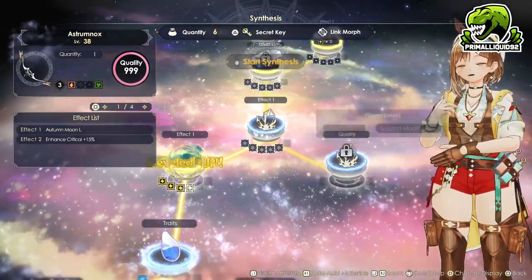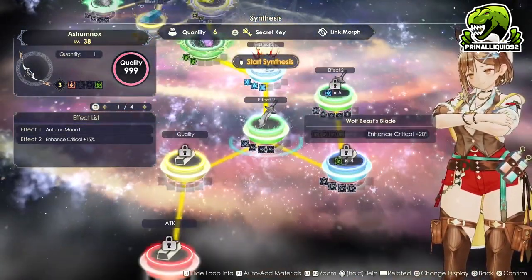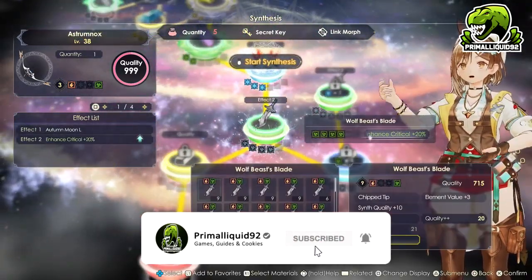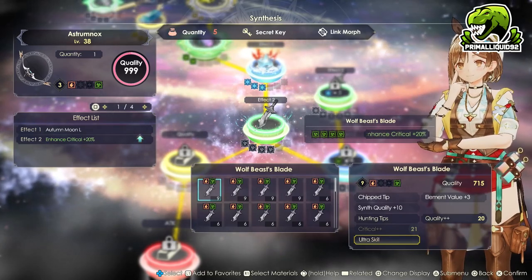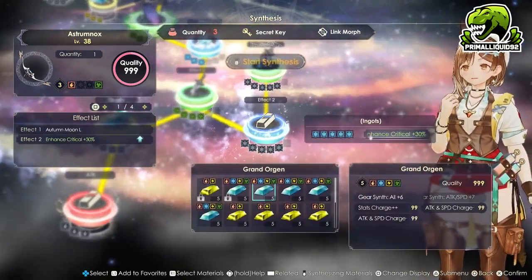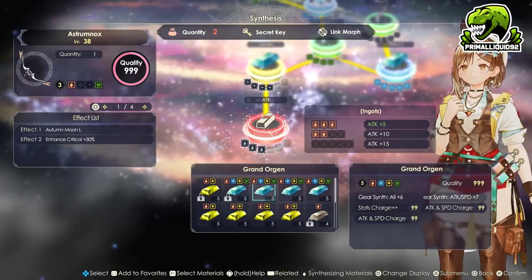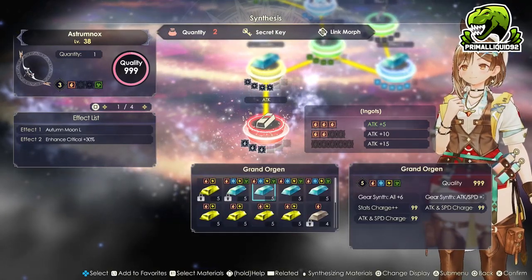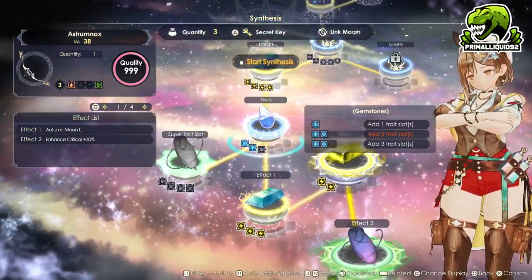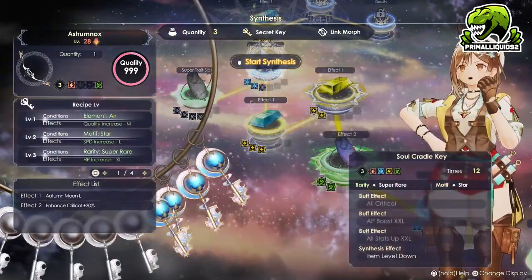For the ingots, we're going to drop another Grand Organ in just so we can sort of move on. Right now, what we want to do is get as many ingots in as possible while also unlocking a lot of the actual skills. So once again, we're going to drop another Grand Organ in there, and another one. Now we've got three quantity left. We could go ahead and get the extra attack if we wanted to, but we can do that later.